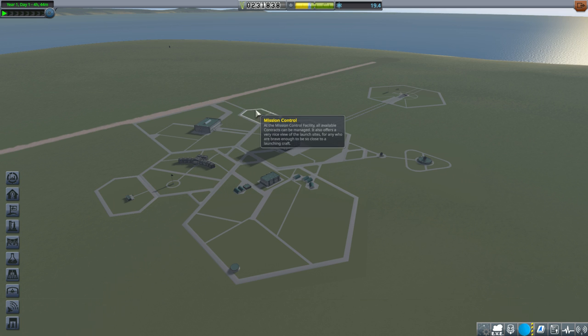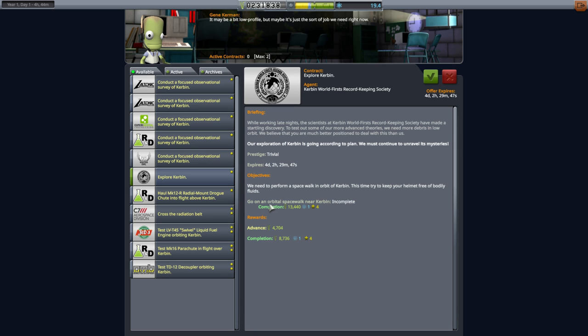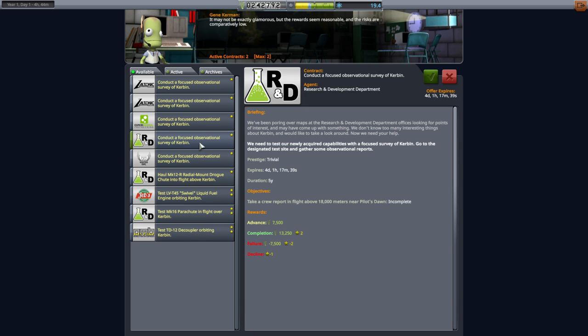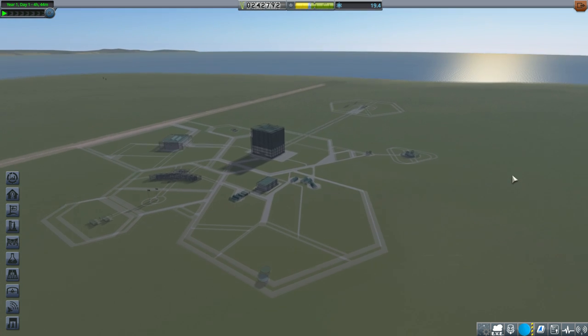We did unlock the Astronaut Complex Level 2, so now we have an Explore Kerbin contract — go on an orbital spacewalk near Kerbin. We might as well do that and get all that EVA science. Also, we've got a Cross the Radiation Belt contract, and I want to pick that up. I feel like I should have Contract Configurator just to get rid of all the engine test things and Focused Observations, which I have no intention of doing — that's more for flying a plane.